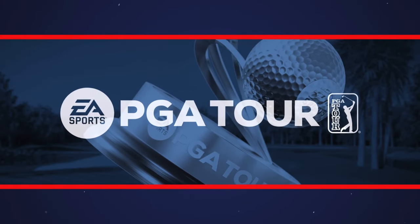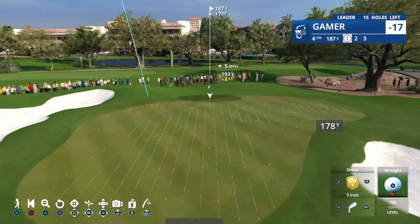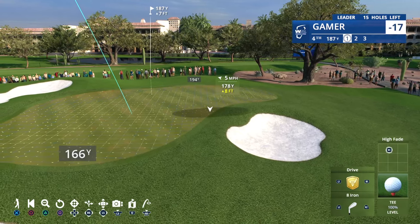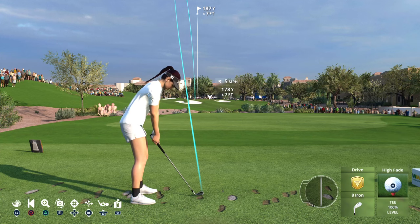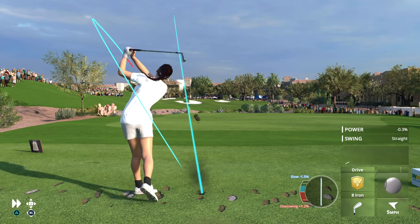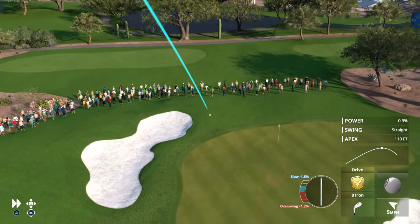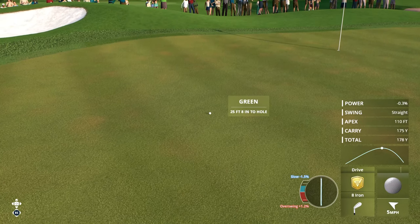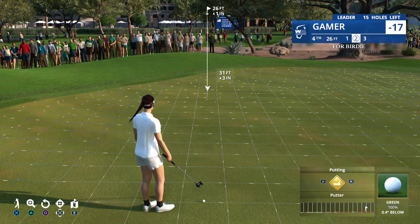It's not the most famous par 3 at TPC Scottsdale, but it is the first — the fourth hole at 183 yards, just a bit uphill with an elevated green, well guarded by bunkers. Not taking any chances there — a good, safe play in the middle portion of the green. Birdie putt coming up.